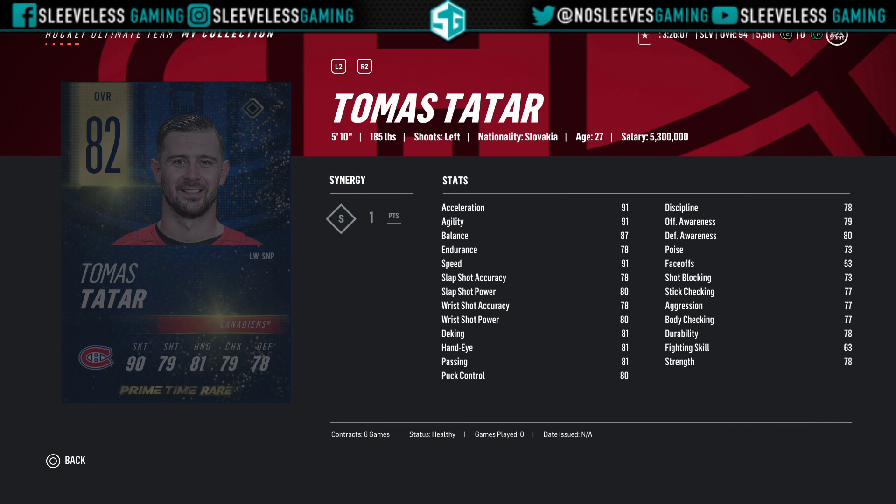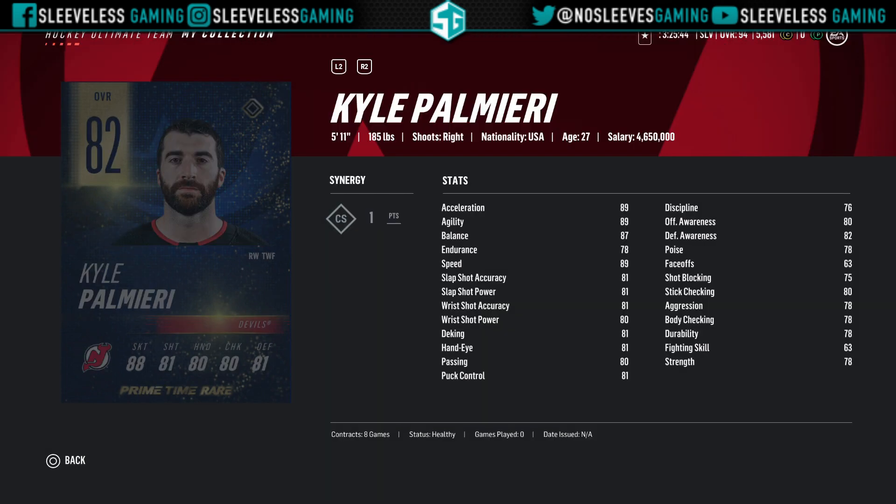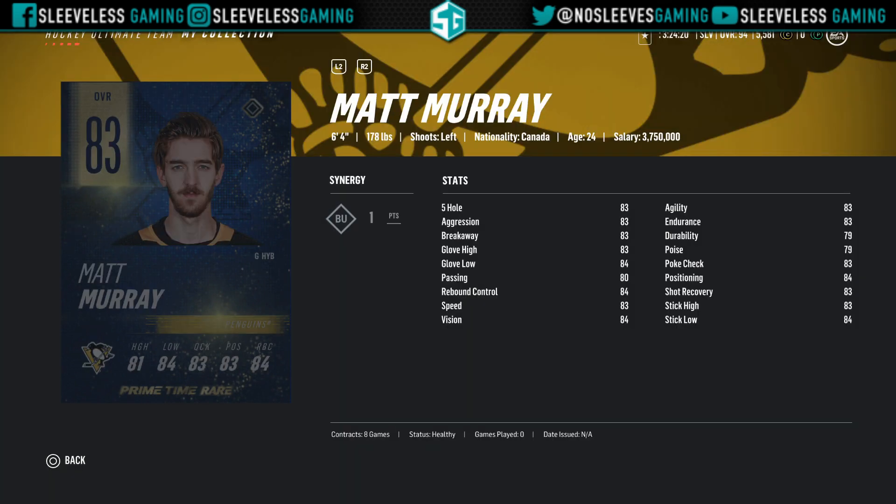Thomas Satar is another depth player that might be decent to acquire — great speed and the Speedster synergy. I'm not saying to make sure you get him in your lineup because he's only 82 overall and his shot is terrible, but it might be worth it based on speed alone. Next up is an 82 overall Kyle Palmieri — not really worth going out and getting; his shot is tragic and his speed is still under 90, and he doesn't have Burner. I would avoid Palmieri.